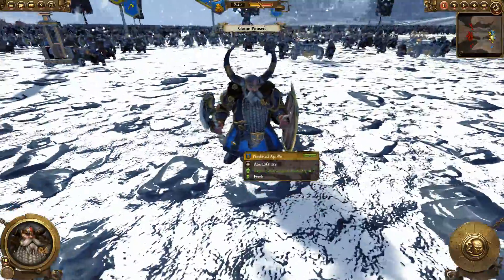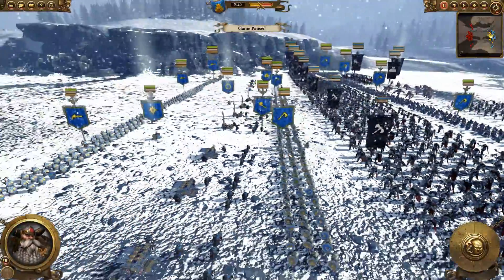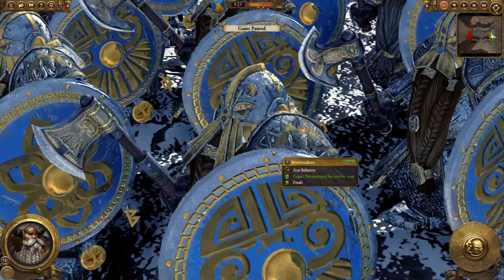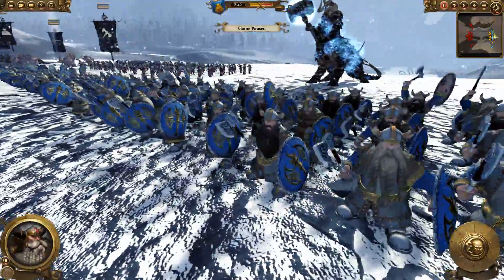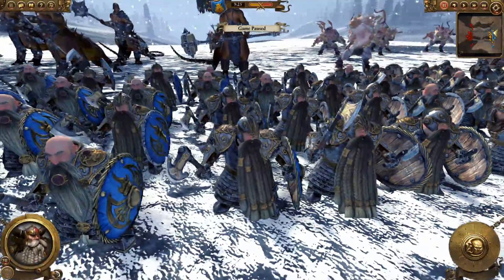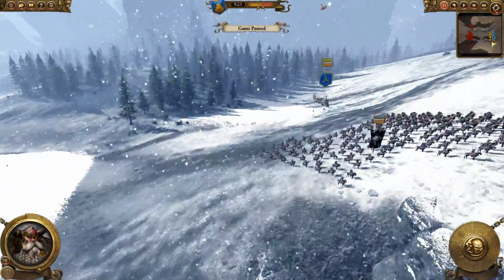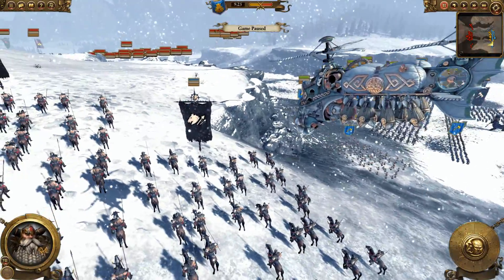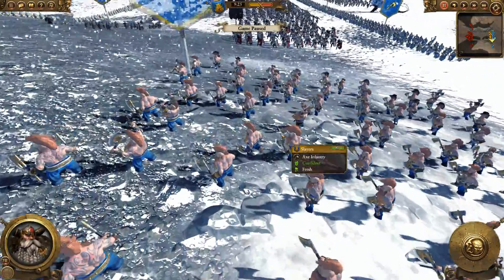And then I have my general, which is a lord we've seen before. For my infantry, I've got two units of Iron Breakers — they look even cooler in the snow. Then in the back I have about four units of Dwarf Warriors and about three units of Long Beards. I'm also bringing a Gyro Bomber on the flank, which I'll use more as a defensive unit to protect the flanks. And I'm bringing some Slayers to try to take down some of those Greenskin monsters.